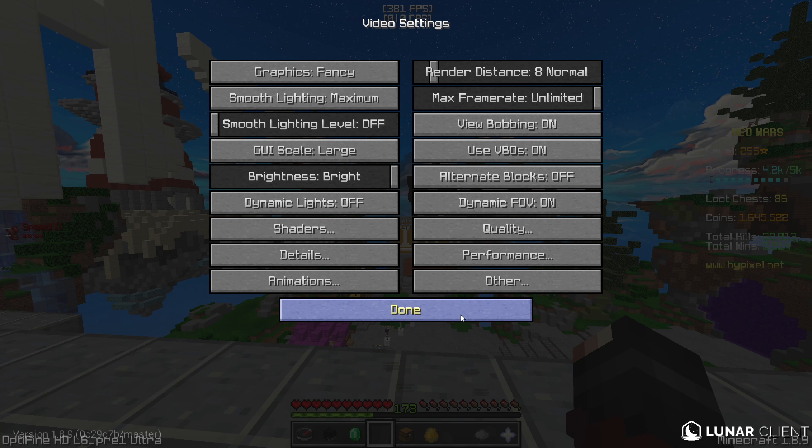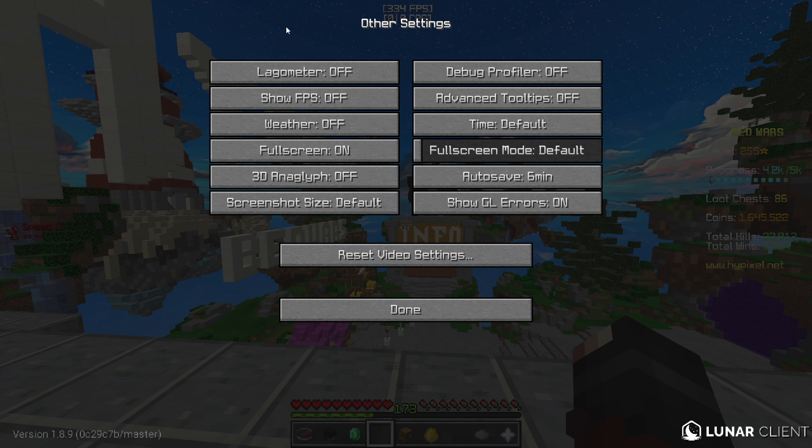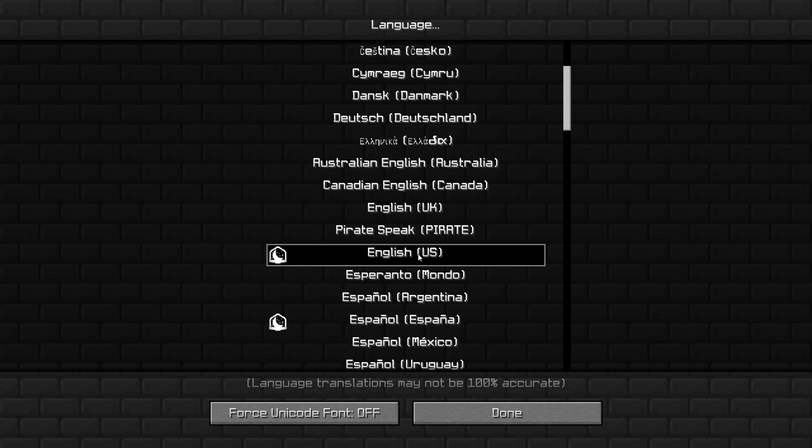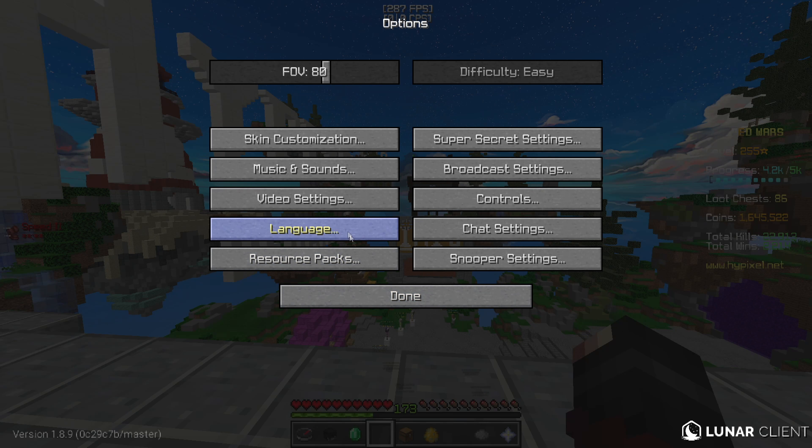For the final thing on video settings on the other panel, pretty much everything is off besides full screen because I play on full screen. Autosave is on 6 minutes, show GL errors is on, and this is default. For language, I pretty much use just English US, the basic one that most people use.